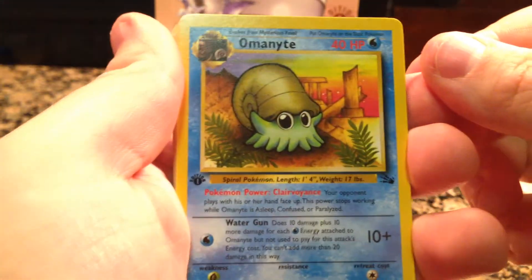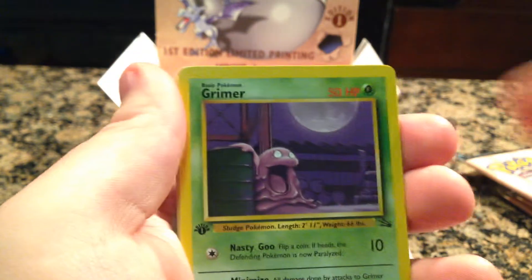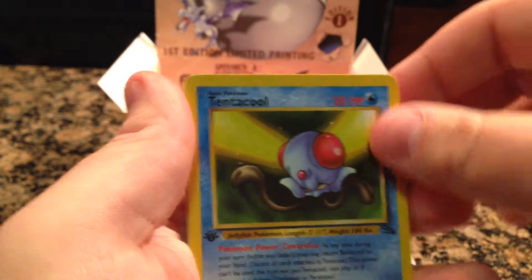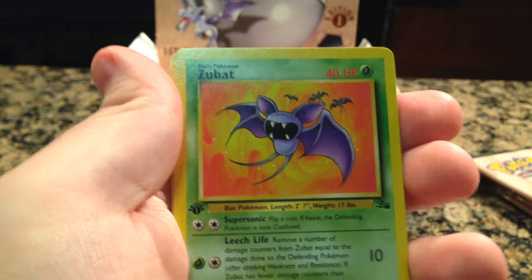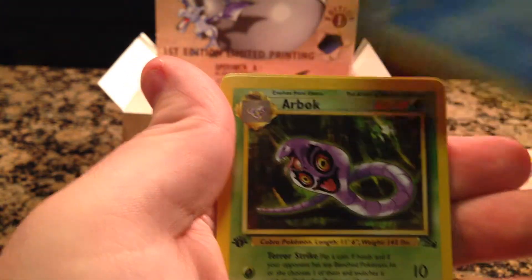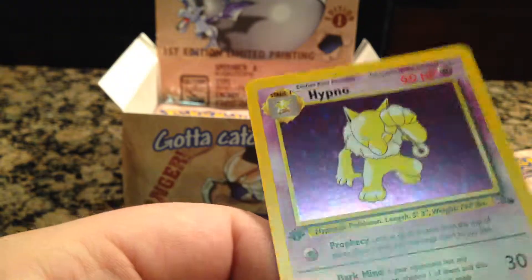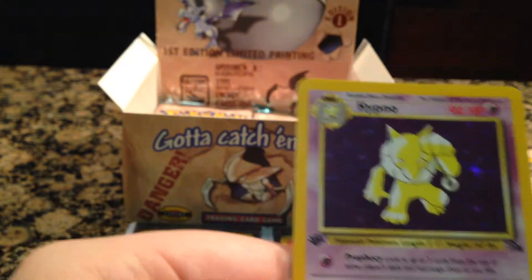Okay, so here we've got ourselves: Omanyte, Gambler, Grimer, Shelder, Tentacool, Slowpoke, Zubat, Seedra, Golduck, Arbok, and our rare. We have our fifth holo right now — it's a Hypno.